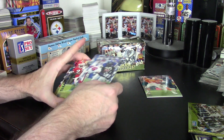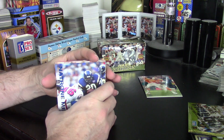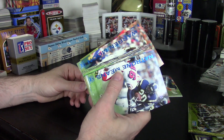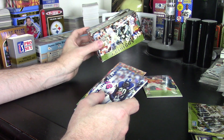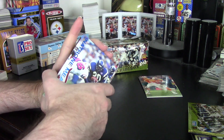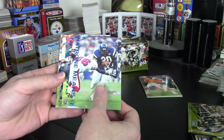Opening a box gives you 36 cards, but every nine packs yields a parallel, so there are actually only 32 base set cards per box. That means you'd have to buy at least four boxes, because three boxes with no doubles still leaves you about four cards shy of a complete set.